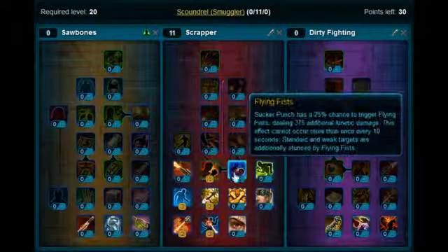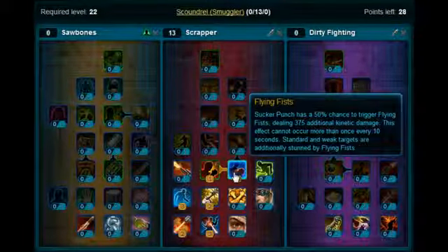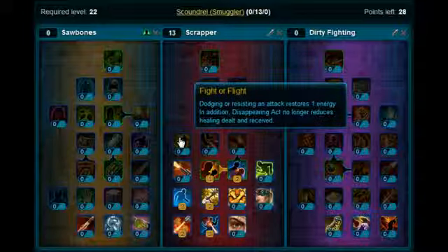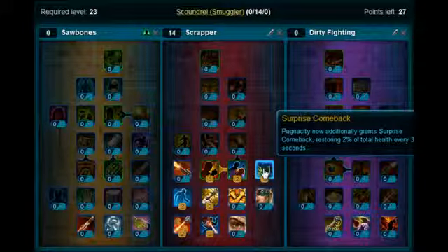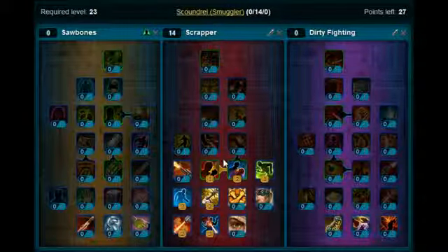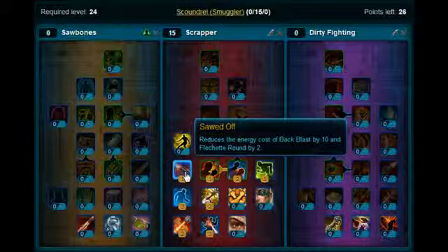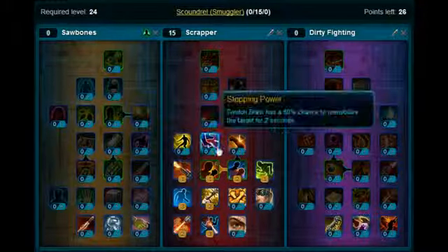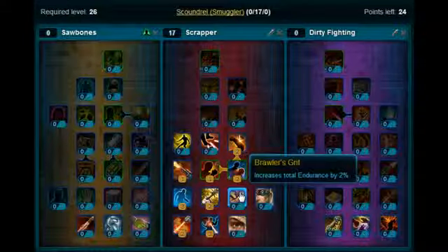Levels 21 and 22 you want to put those points on Flying Fists. Level 23 you want to put on Surprise Comeback. Level 24 you're going to put on Sword Off — I've got this all written down and I'm just running through it. Levels 25 and 26 you're going to put on Round 2. Levels 27, 28 and 29 you're going to put on Brawler's Grit.